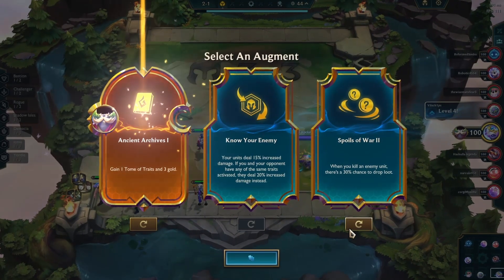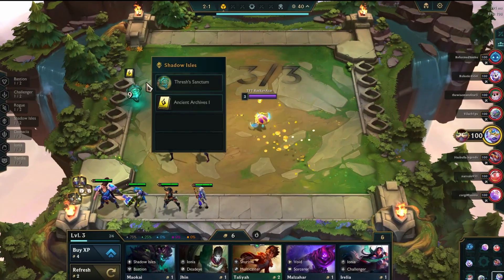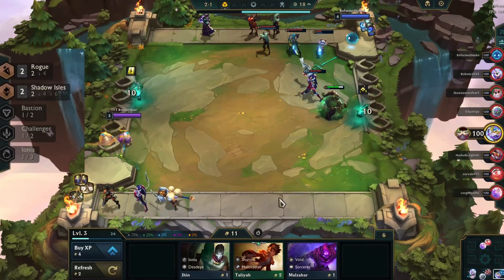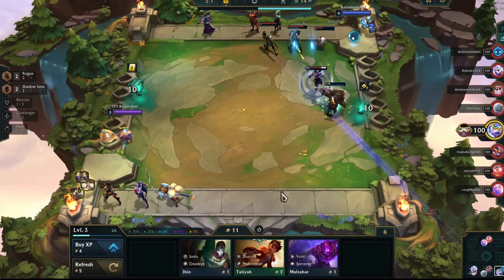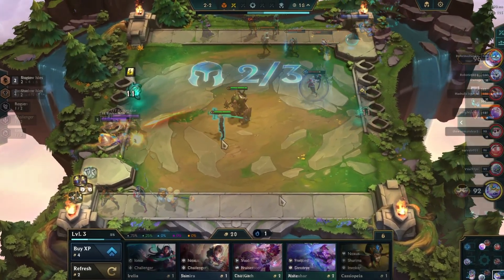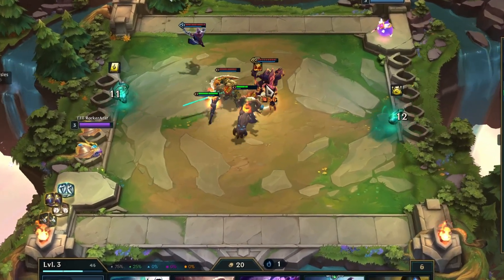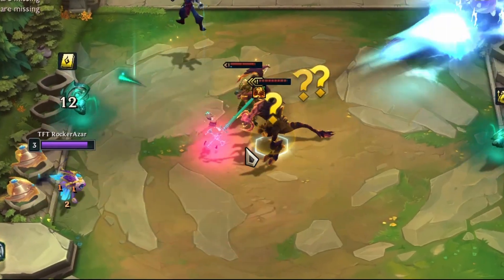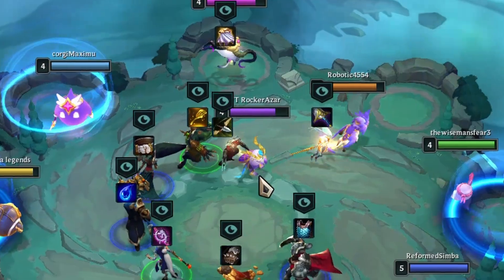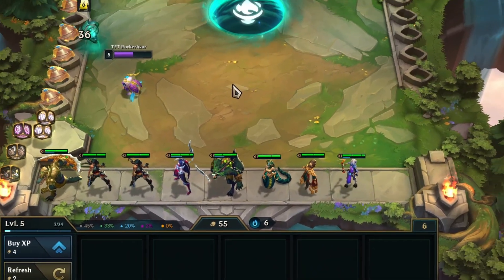For the first Augment, I picked the Ancient Archives I Augment, which grants a Tome of Traits that offers an Emblem. I opted for the Rogue Emblem from it, so early on I activated the Shadow Isles with Rogue Synergy from my first battle. As I lost this first battle, I decided to go on a losing streak and started stacking gold. At the 2-2 round, one of my opponents maxed out his Cho'gath — could be dangerous later on. From the Carousel I picked Zed with a Recurve Bow, then lost a few more rounds to make additional gold from the losing streak.